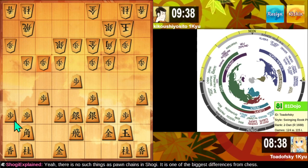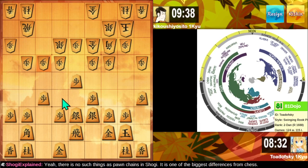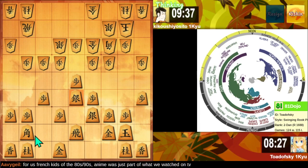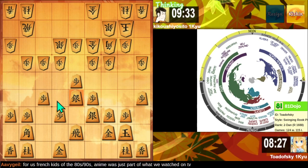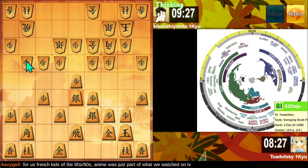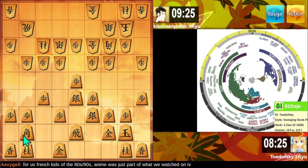Either way, they get a counterattack that's kind of hard to deal with. Maybe I'm learning from my experience here, just a little bit. So now we can actually bring the Bishop out and the Knight out. The Bishop can sit here because the Silver covers its head. And if they push the Rook Pawn, that's where things get dicey — but they didn't do that.